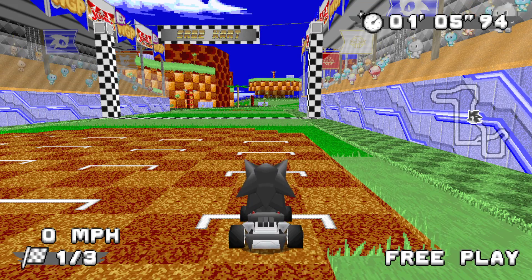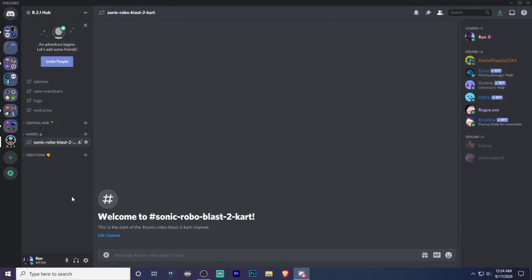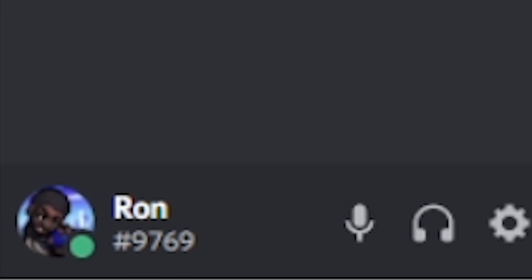So, you want to know how to make a server and invite people in Sonic World Blast 2 Kart? Well, this is how you do it. Before you open up the game, head on over to Discord first, and then make sure that your profile picture is set to online mode.